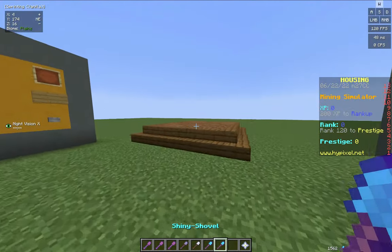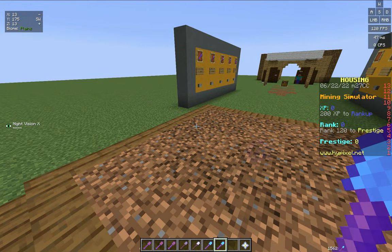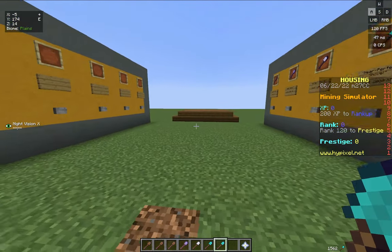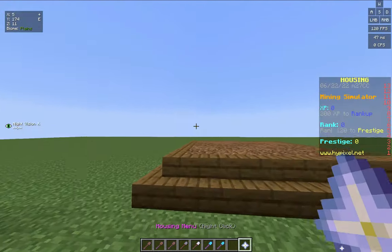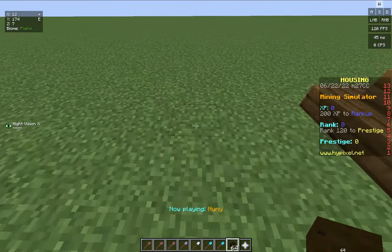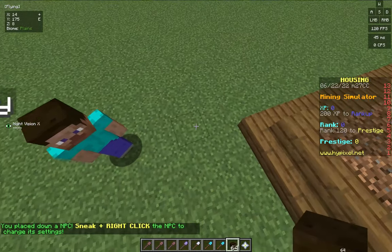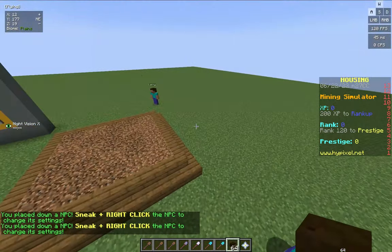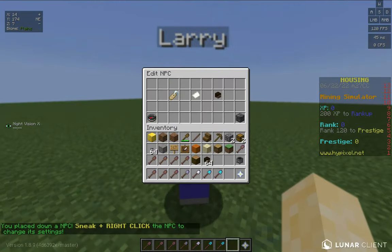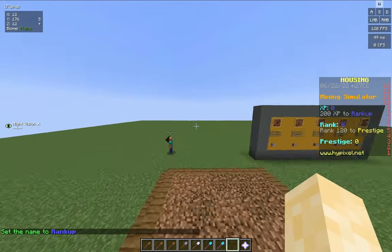Let's say you have the best shovel in the game and you're mining away — what do you do next? You'd want to buy even better shovels but there are none, so you rank up. Now it's time to add NPCs. Go to items and you'll see NPCs. We go more in depth on NPCs in our items video, which I'll link in the card. They're basically non-playable characters that you can right click for actions. I'm going to name one of these 'rank up' and another one 'prestige'.